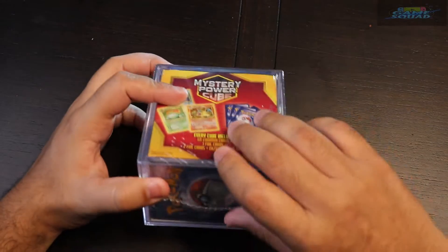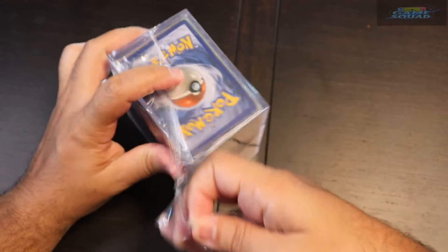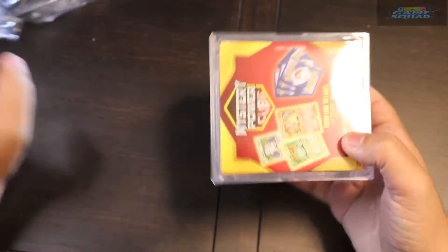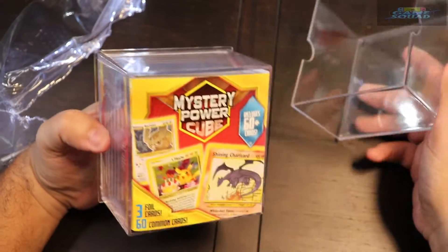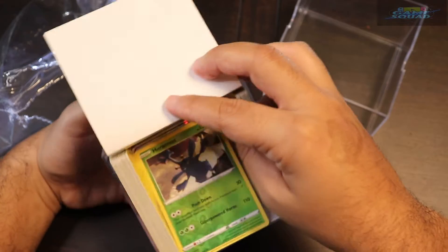Alright, so we are going to go ahead and start the opening of the mystery power cube here. This looks pretty cool. We're excited because we don't know what we're going to get. So it comes with 3 foils.